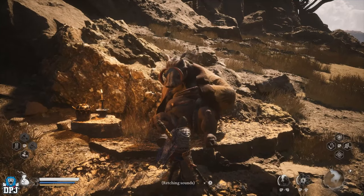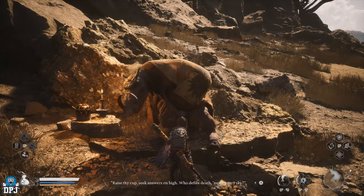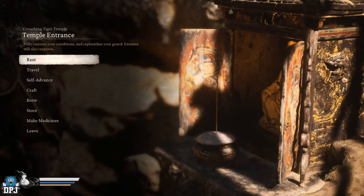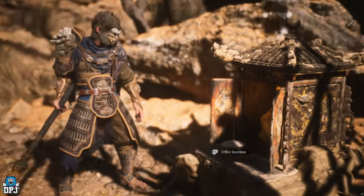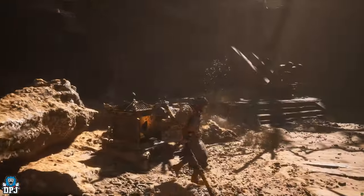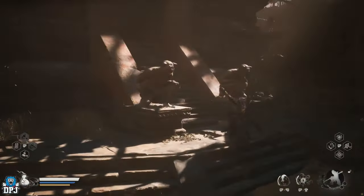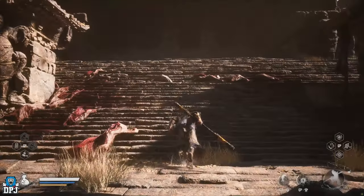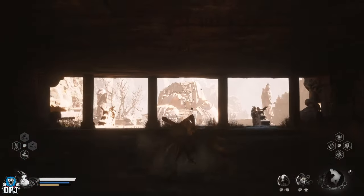Upon talking to him, he requests an item called the Sobering Stone, so let's go grab this. As you progress through Chapter 2, you'll eventually come to Crouching Tiger Temple, the Temple Entrance Shrine. This is the shrine you first come to before taking on the Tiger Vanguard, who is a boss you must clear to progress — so do what you gotta do.